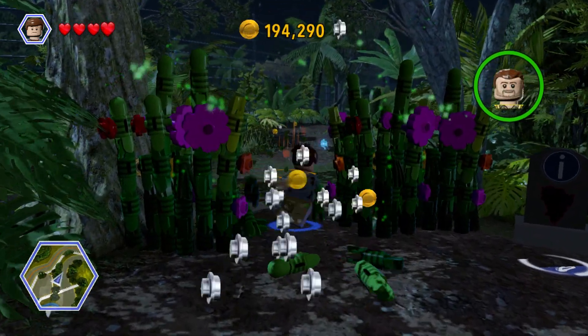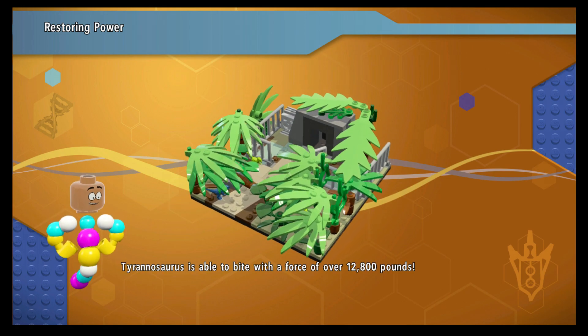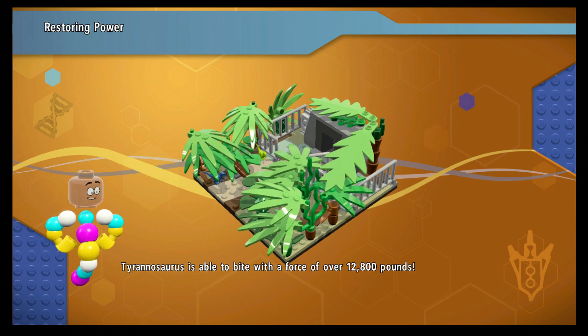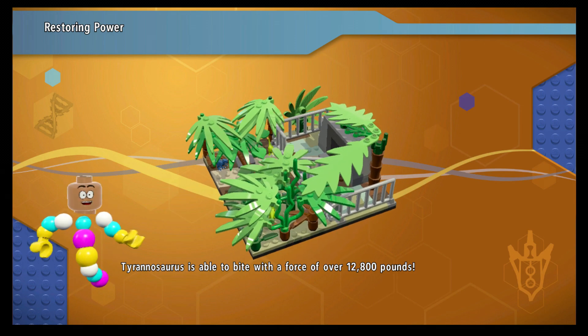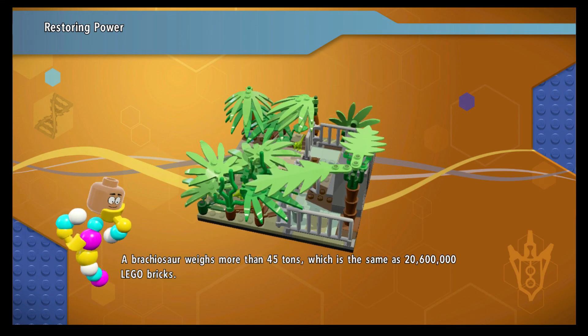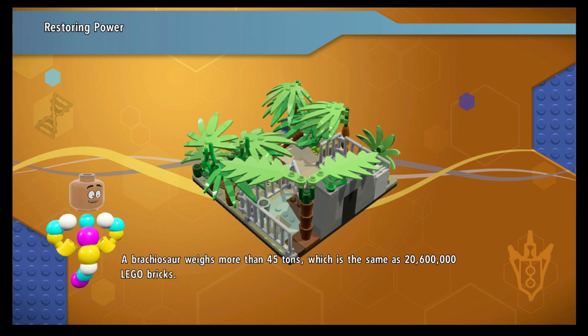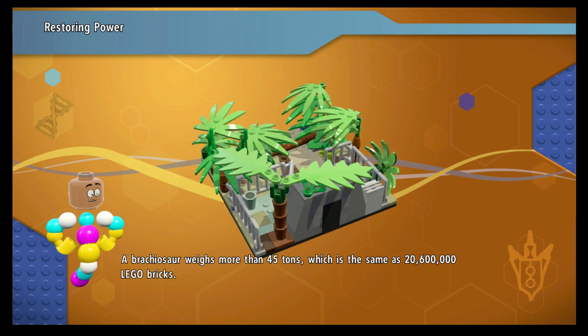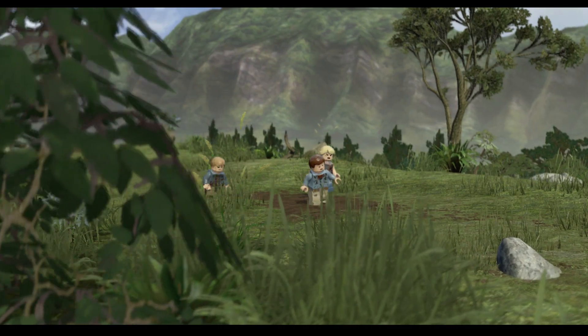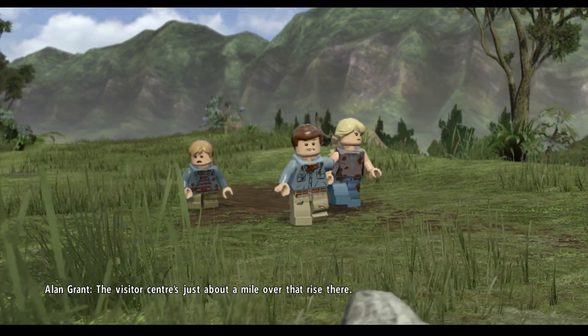Is this the next mission? Wanna learn something new? Yeah, go on. Tyrannosaurus is able to bite with a force of over 12,800 pounds. Wow. A Brachiosaurus weighs more than 45 tons, which is the same as 20,600,000 Lego bricks.